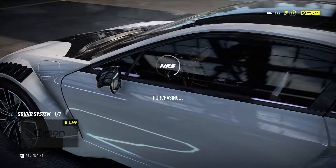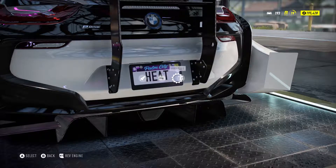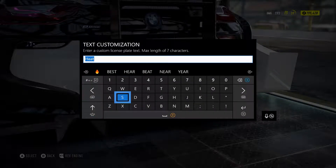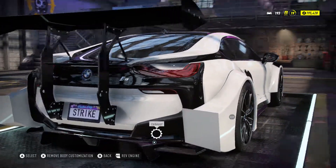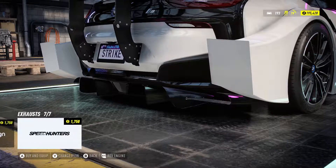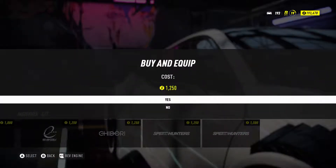Sound system — why not. License plate, let's go ahead. Brain — that would be simple. Might as well just put Strike in here. Exhaust — here we go, what do we got? I think we might go with this one — it just looks the best. Then we'll get to rims in a sec. Mirrors — yes, for sure, those are sick.